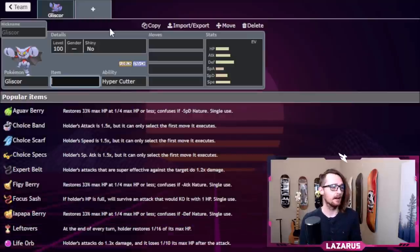Gliscor is a really cool Pokemon. Think about what it brings to the table — if we're looking for a fast Earthquaker that's really strong, Garchomp will be good. So what is Gliscor actually good at?